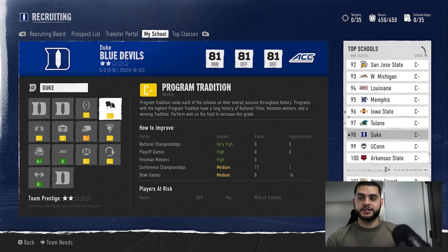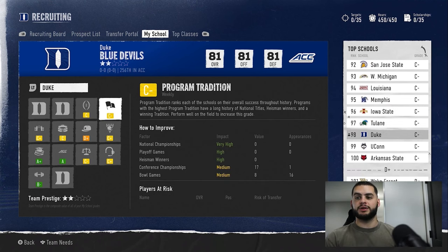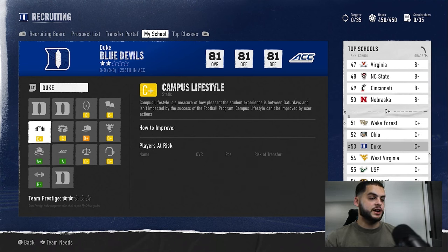Program tradition is something you can't change right away, because if Duke hasn't won much historically — no Heisman winners, no national titles — it won't start off high. But if you play well, make the playoffs, get a Heisman winner, or win a national championship, it will go up over time. Program tradition and championship contender are two factors that winning and performing well with stats will bring up, and those two alone will raise your stars.